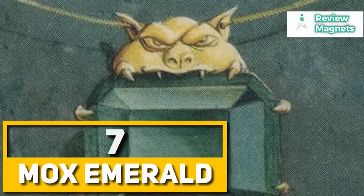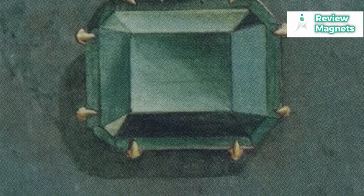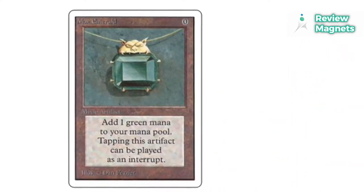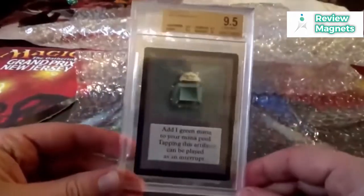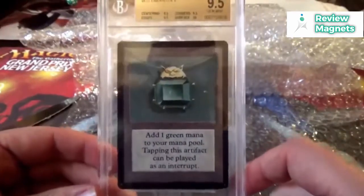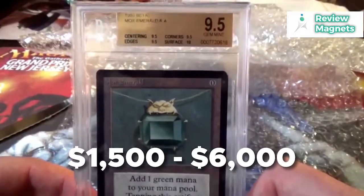Mox Emerald. Another Mox card with a lot more going on than what first meets the eye is the Emerald card. Although it has been around for long, this pricey MTG card was most recently printed in an unlimited edition. It belongs to the Power 9 series as well because it gives players free mana, which can be extremely advantageous if used early in the game. Mox Emerald has the ability to totally change the course of a battle. It may be utilized to create the strongest spells possible with any deck. The cost of this card ranges from $1,500 to $6,000, depending on its state.